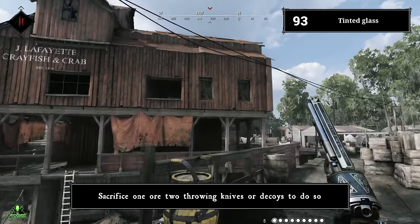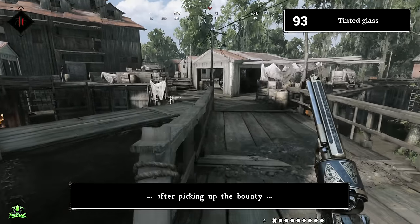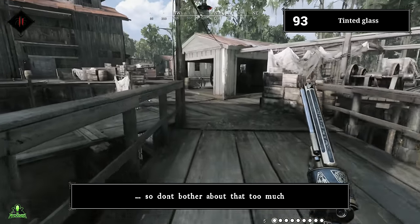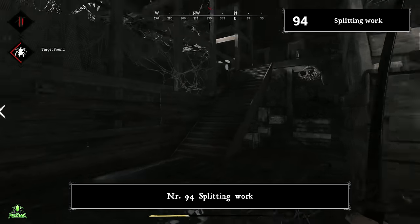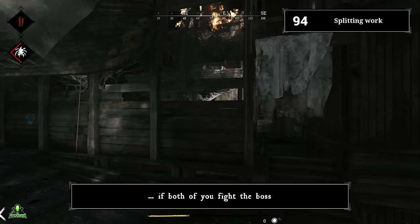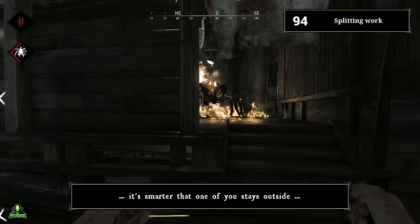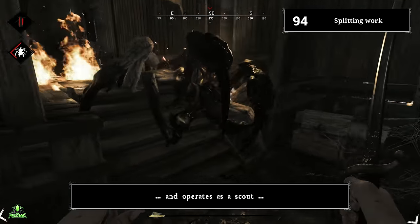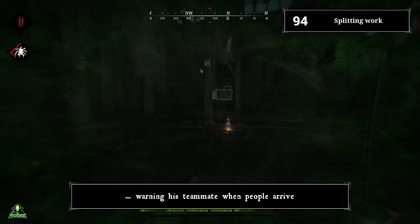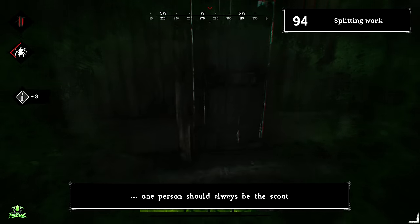Sacrifice one or two throwing knives or decoys to break tinted glass. The bounty carriers know you're around after you pick up the bounty anyway, so don't worry too much. Number ninety-four: splitting work. Certain boss lairs leave you insanely vulnerable to rushers if both players fight the boss. Depending on the compound, it's smarter that one player stays outside as a scout, warning teammates when enemies arrive. With teams of three, one person should always be a scout.